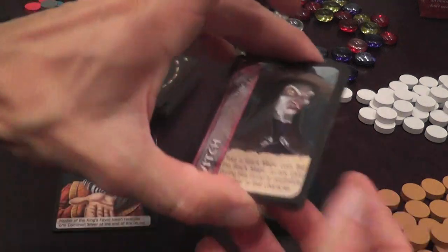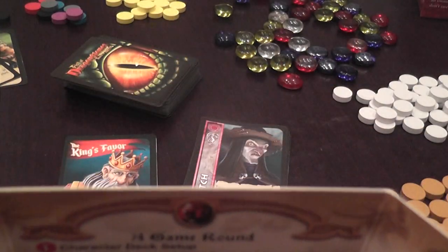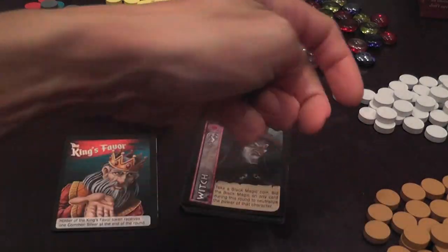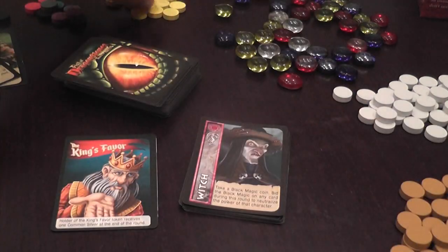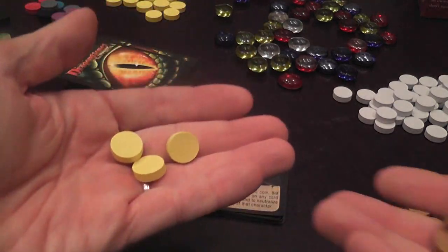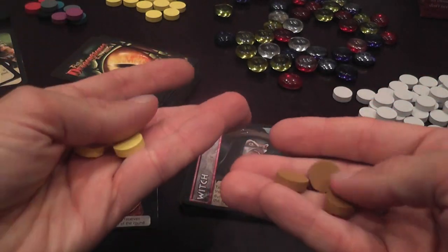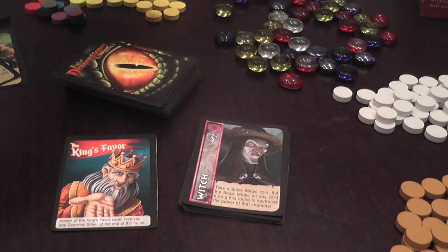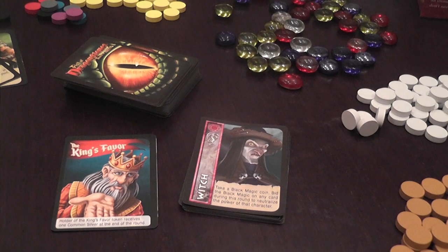Players will have a screen to hide their resources. They start with a number of fairy gold coins — magic gold that after you spend it goes back to your purse — and a number of common gold coins that once spent go back to the bank. Both fairy gold and common gold are worth one gold each in terms of bidding value. Players also have a number of silver coins that are used not to bid but to break ties.